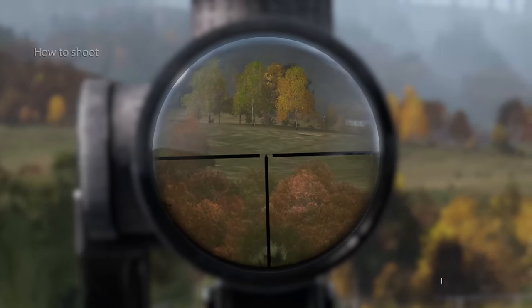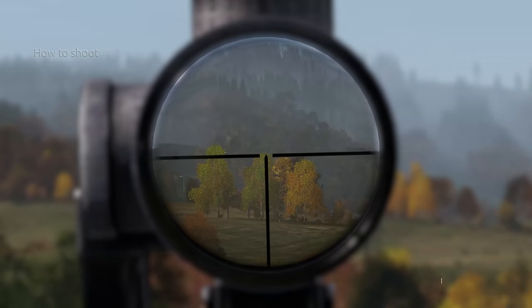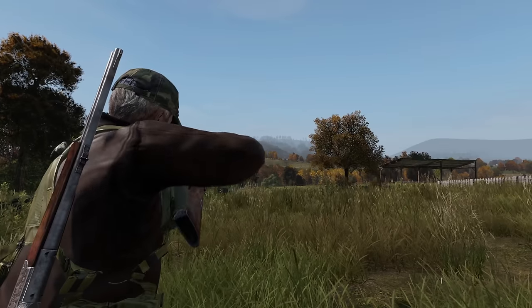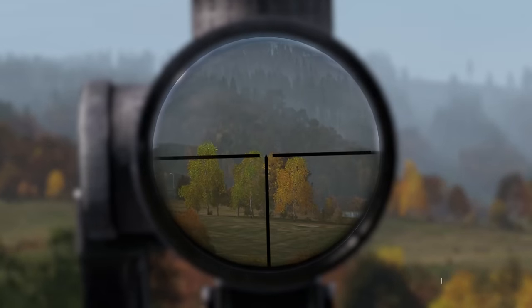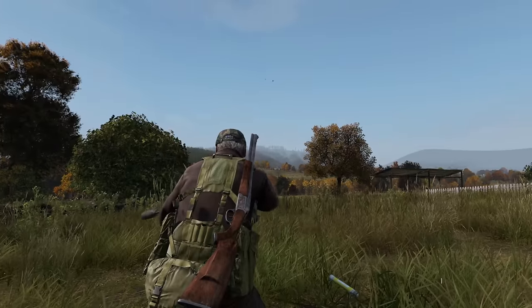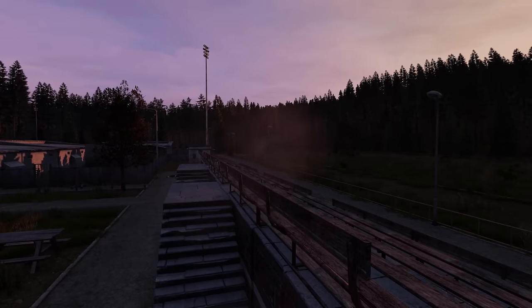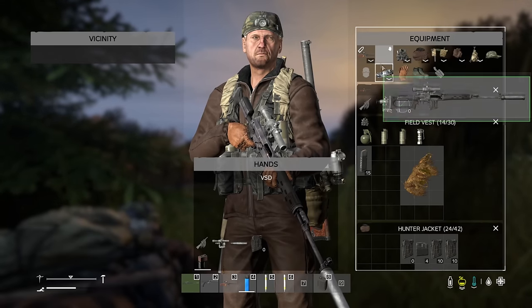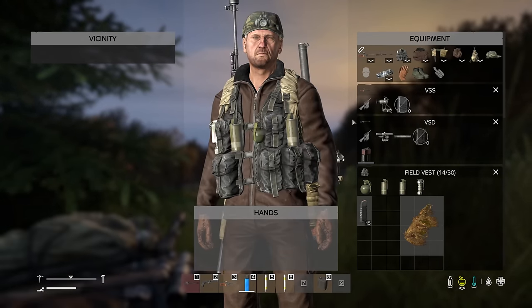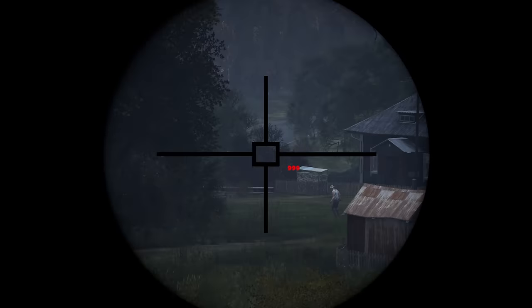But how can you accurately hit your target? Let's start with the basics. DayZ has bullet drop, meaning after a certain distance the bullet starts to fall to the ground. This is usually more noticeable after 200 meters, but it can change depending on the gun. So in order to combat this bullet drop, we need to compensate for it by doing two things: firstly, determining how much bullet drop there is, and then adjusting for it. To start off, we always need to know the range.